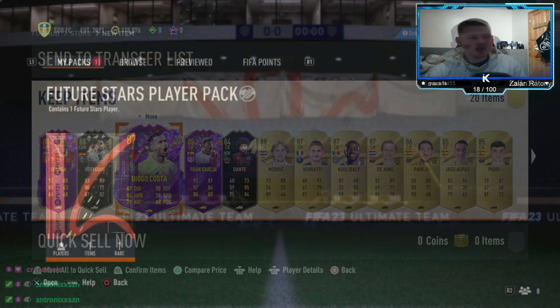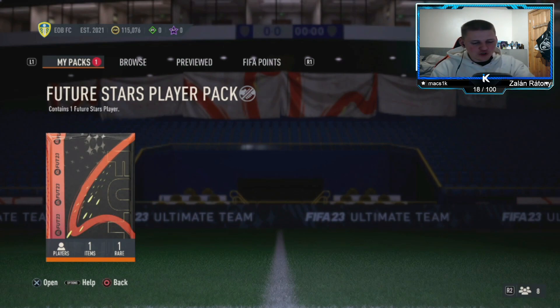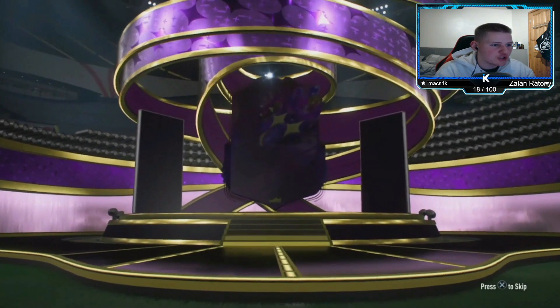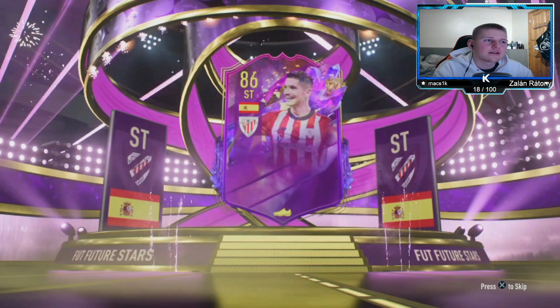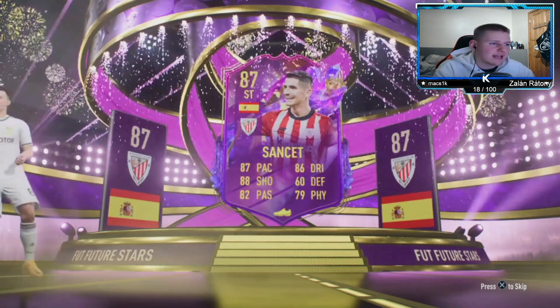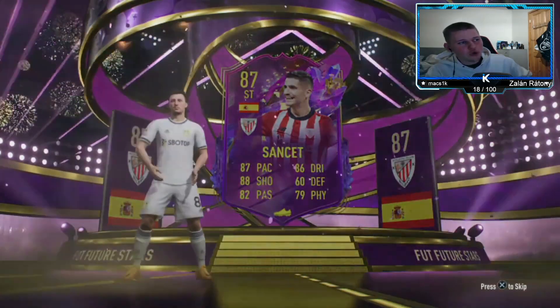It is what it is. Come on then, future stars player pack - can we get something good? Give us a Julian Alvarez or something like that. Right, let's go - nose pack for the boys! Julian - left, go left, left, left, left - yes! Julian, Argentina, Spanish striker. Sansec - 87, 88, 86. He doesn't look too bad actually - what's his skill moves and weak foot?